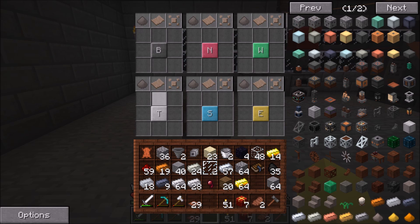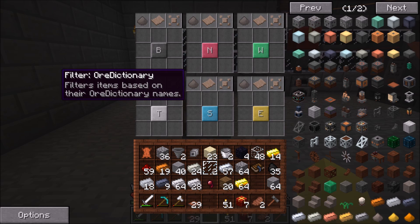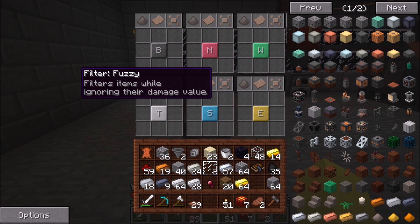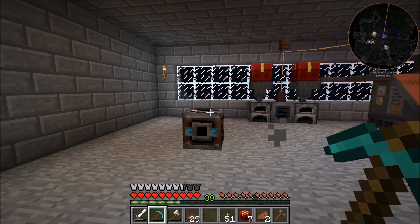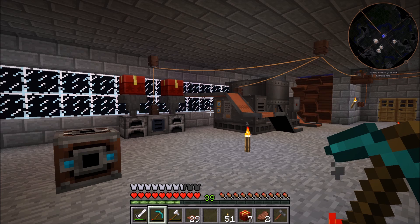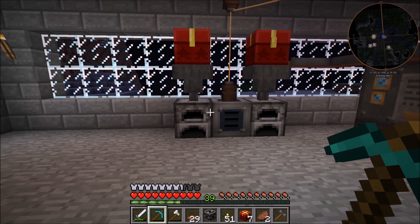If we click on it, you can see you can add filters for each of the sides. They're labeled bottom, top, north, west, south, and east, all with different colors. There are three toggle buttons at the top of each side: the first filters based on ore dictionary, the second on NBT data, and the last is a fuzzy filter that ignores damage values. I don't need any of those since we're only using Immersive Engineering with no conflicting mods or ores.